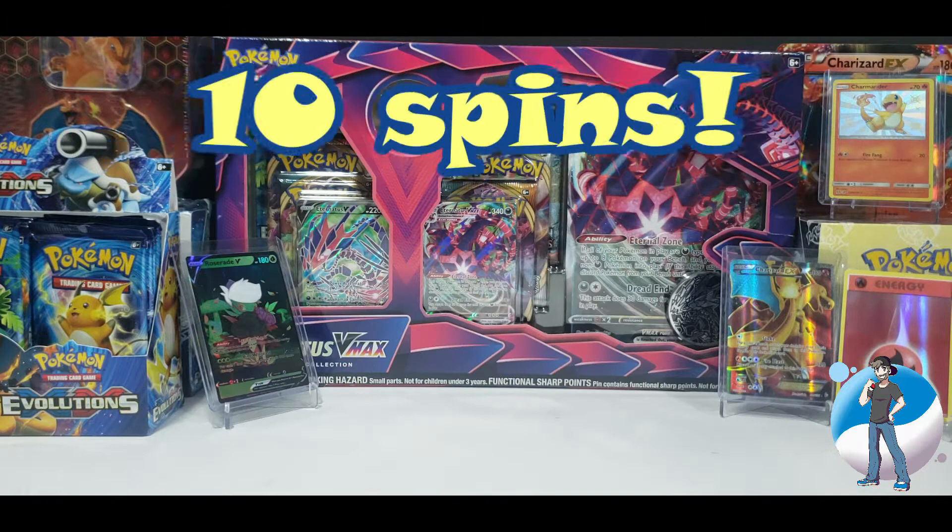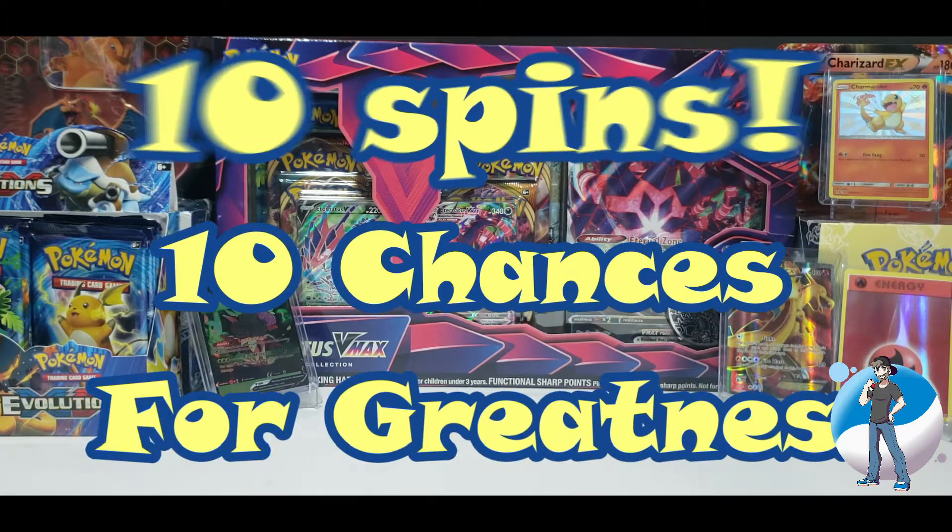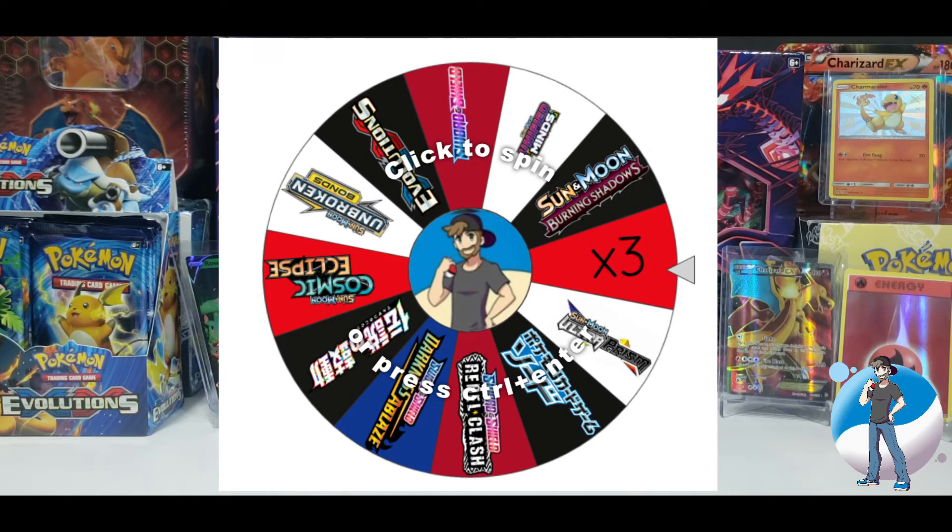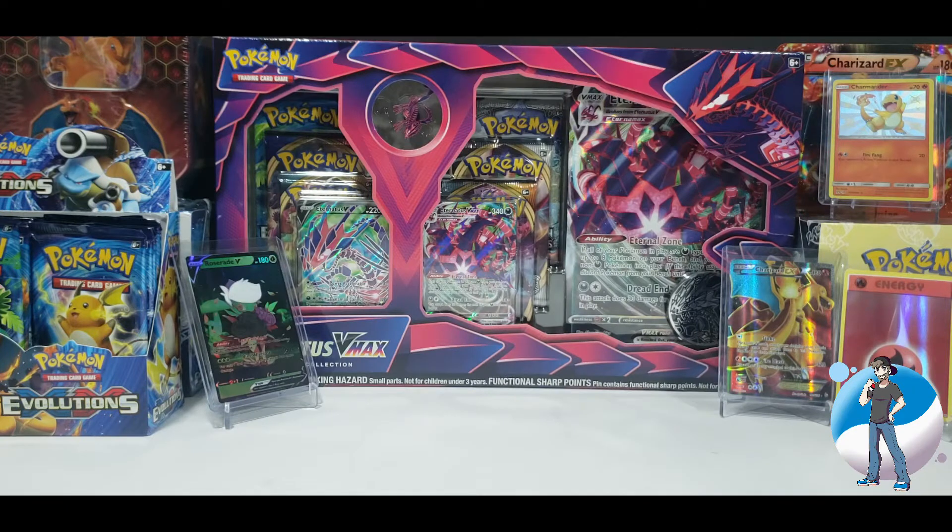Here's how it works. We have 10 spins, 10 chances for greatness on a 12-space wheel with each spot representing a different set, the 12th spot being a 3x multiplier. I'll have my lovely assistant Shiny Roserade spin the wheel and tell us what set we'll be opening. I am super excited to play this game, so let's get the packs on the table and let's begin.